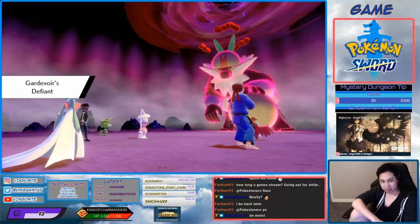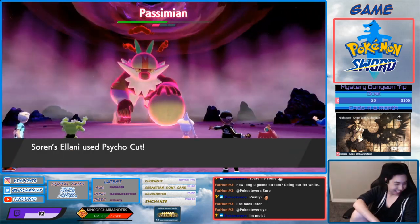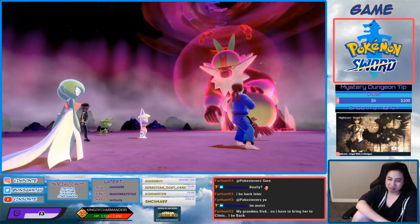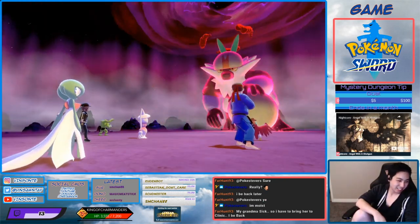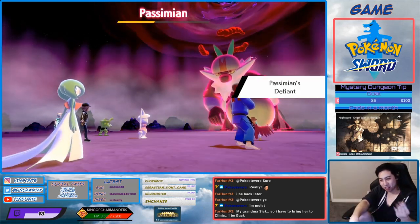Okay, we don't need speed because I get an attack increase. I'll breed your Lapras while you're gone, and then when you come back we can do the exchange.